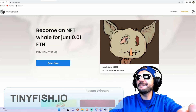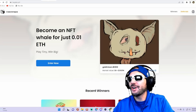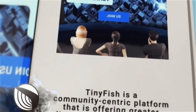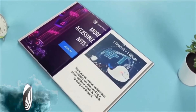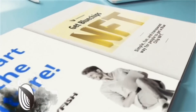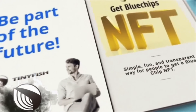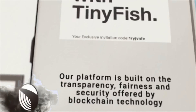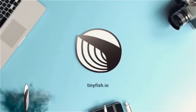I am on tinyfish.io, and I do want to thank TinyFish for being our paid sponsor in today's video. With TinyFish, you're able to become an NFT whale for just .01 ETH — play tiny and win big. All you have to do is draw tickets, up to 100 plus tickets. Every ticket has an equal chance to win a prize. A winning ticket is randomly selected from the pool, and you'll be able to check the results on the winning page — all verified on the blockchain.